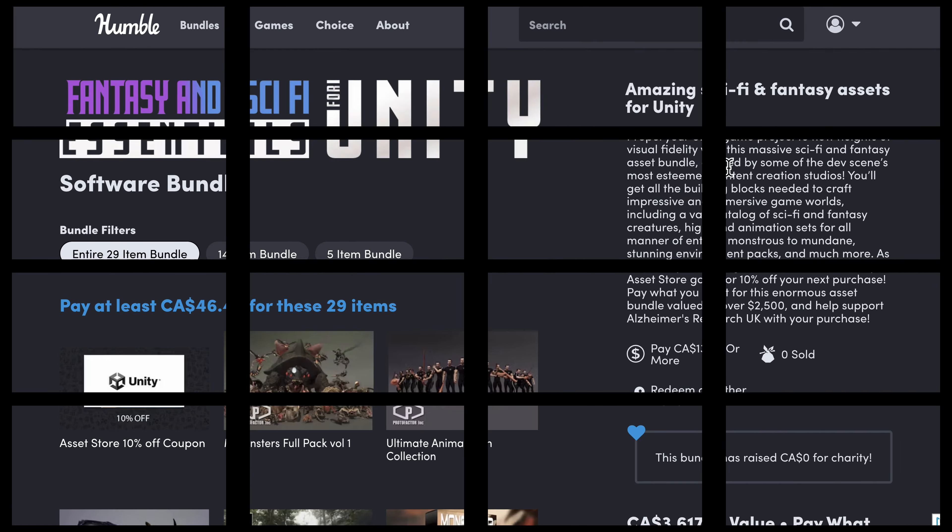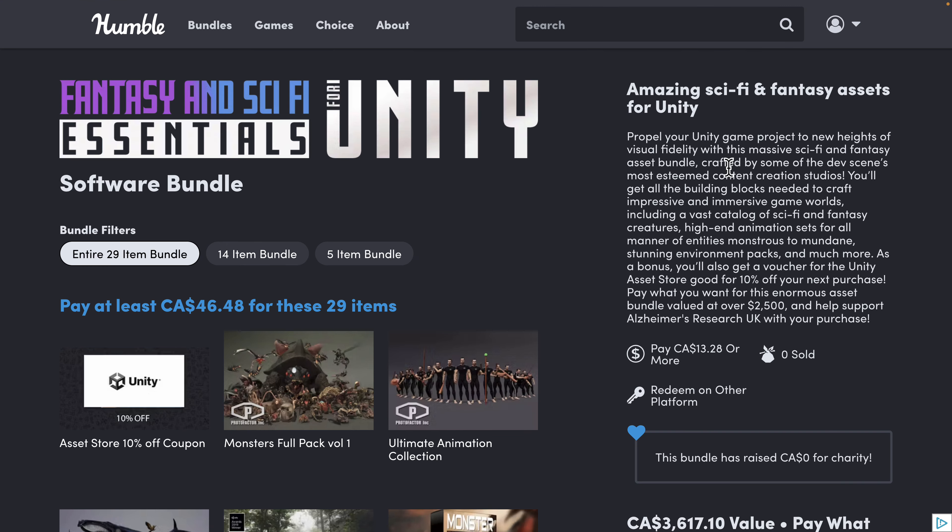There are a ton of Proto Factor assets available for Unity — you can use these in other engines by the way. I've done a number of videos showing you how to do that, but if you're not familiar with Proto Factor, the stuff is really high quality. But there are a number of other creators in here as well.